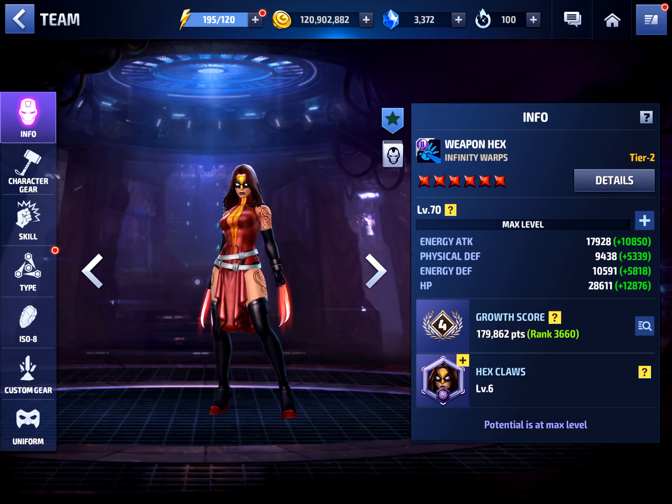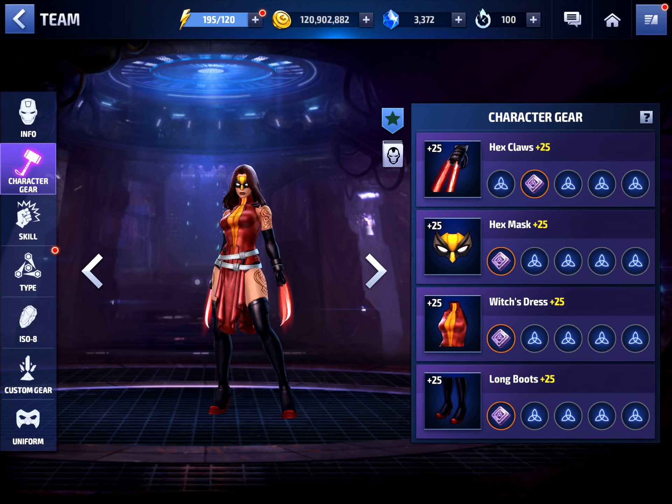Let's take a look at Weapon Hex so you can see the build I have going on for her. She's at level 70, fully leveled up, and all her gears are at level 25. In terms of Uru, I only have Ignore Defense — no energy attack, crit damage, or crit rate Uru — so I can definitely still improve her a little bit.